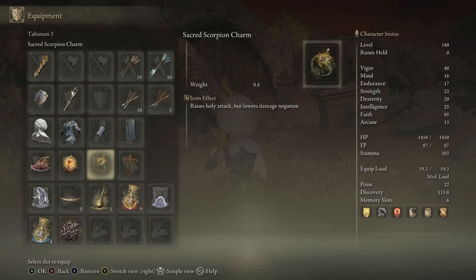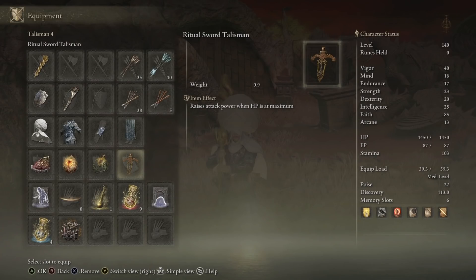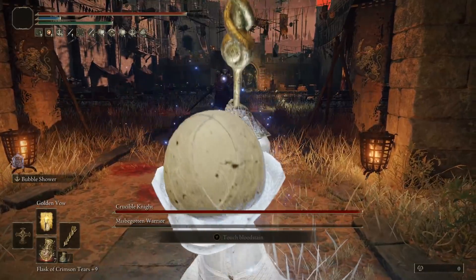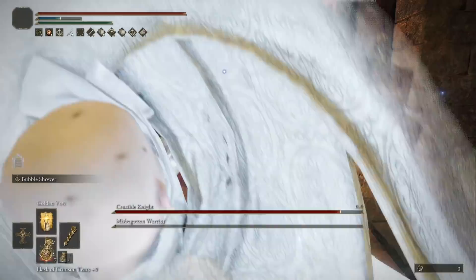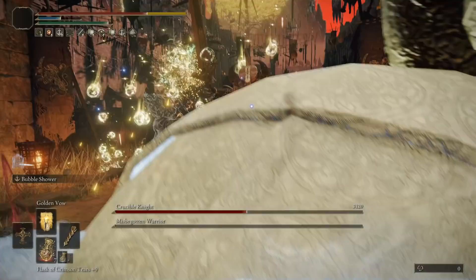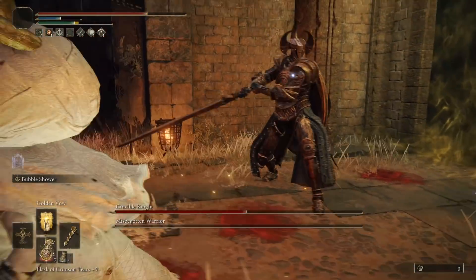After this, you'll want the Sacred Scorpion Charm Talisman, which boosts all Holy damage by about 12.5%. To get this one, head to the Smoldering Church in Caelid up in the northwest, and you'll be invaded by an NPC. Turn them to dust, and this will be laying where they once were. Next up is the Ritual Sword Talisman, which raises your damage by around 10% when you're at maximum health. This one doesn't specifically make this build better than it makes other builds, but obviously given how much damage this build does, it isn't weird to try and get as much as possible in the first hit of damage that you deal.